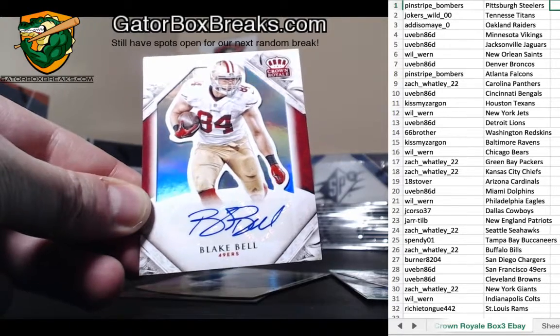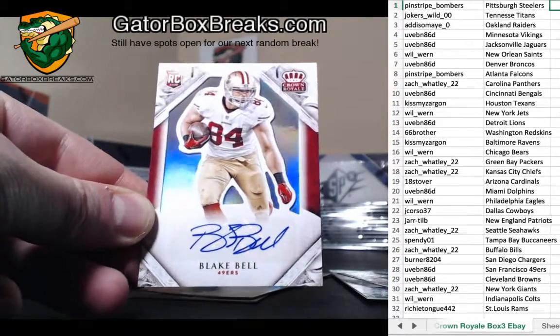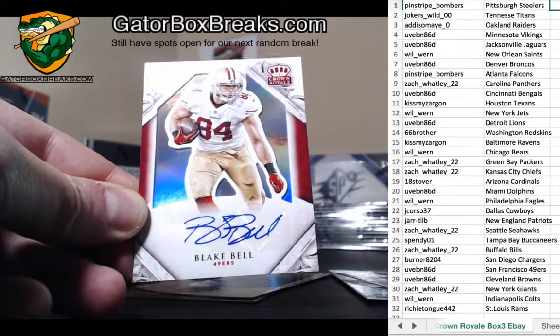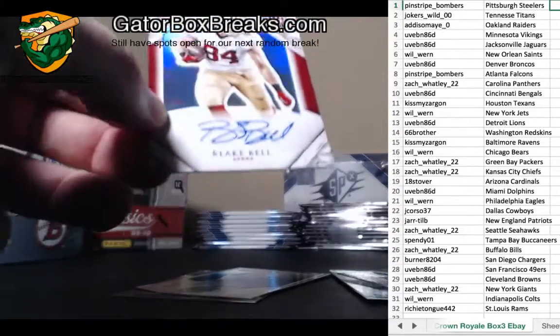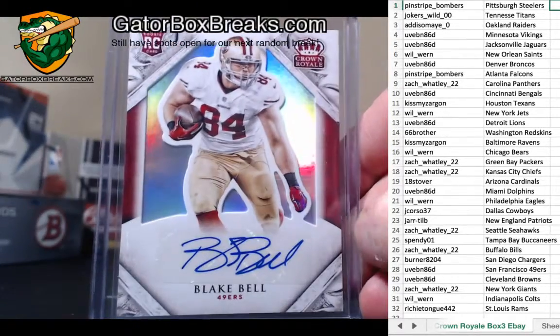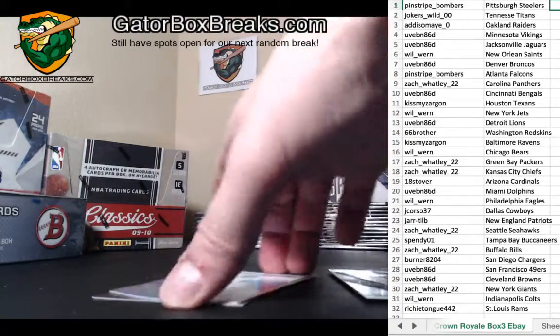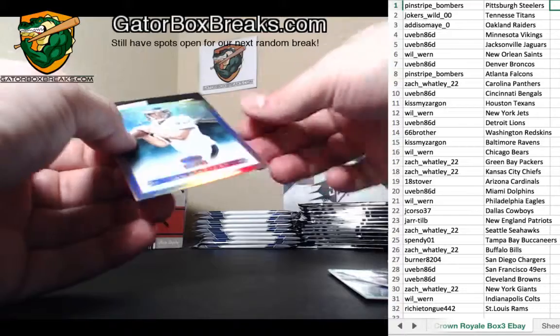Next up is a Duke Johnson rookie royalty card going off to UBE D986D, that's 453 out of 499. And that's your base.